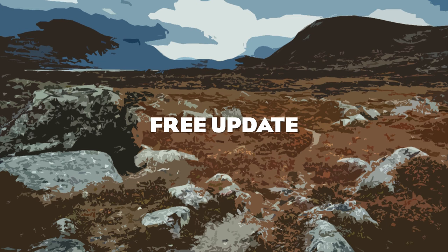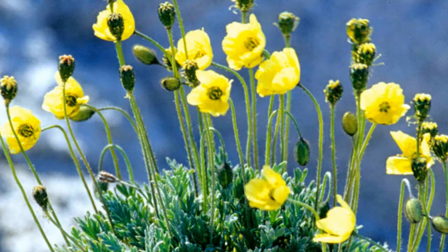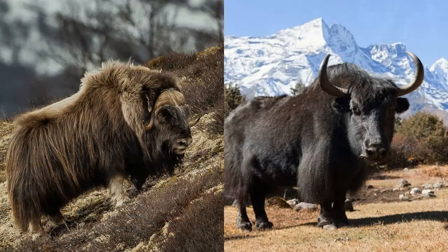Moving on to the free update features, we of course have new foliage with the Arctic Willow, the Giant Spear Moss, the Arctic Poppy, and Tussock Grass. There is also a new feature for animals being hanging hair. Hanging hair is something that would be added with the Muskox and the Yak, as these animals are notable for their hanging coats of hair.